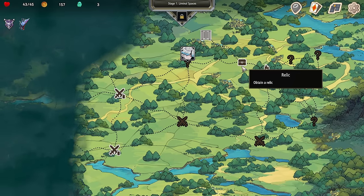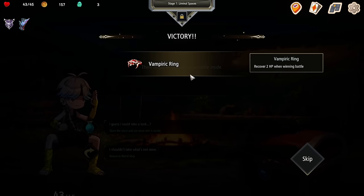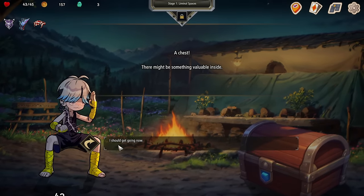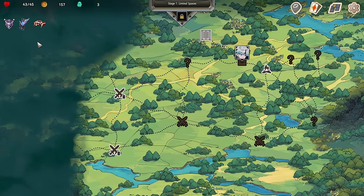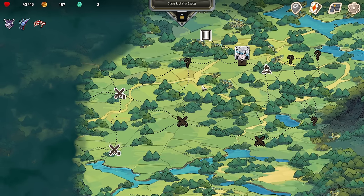There's our way out — our gate out of the place. Let's go stop by this relic. More chests — people just leave chests laying everywhere. Recover two hit points when winning a battle. I got gloves, a freaky ring, and a skull flag. What is this place?